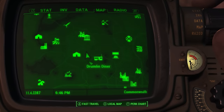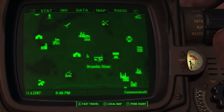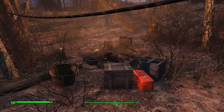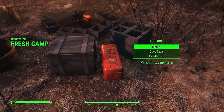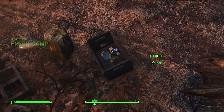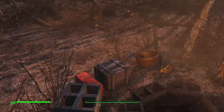There's a fresh camp between the Gorski Cabin and the Drumlin Diner — I believe this belongs to the crew currently at the diner harassing the lady. Whilst they're there we can take all the stuff from their toolbox — they have some bourbon and buff out, just the general thug amount of items.